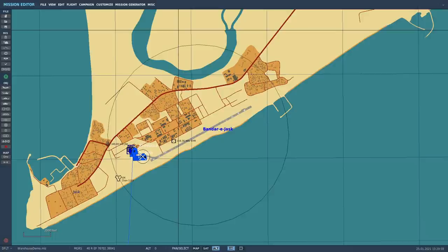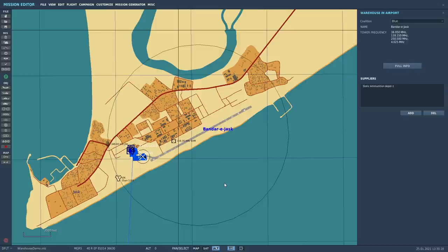Can you please explain what the resource manager system and warehousing in DCS is from a layman's point of view? The best example I can cite is we use the resource management system in the Iran campaign to limit stores and airframes at a particular base. So if you try to take an airframe from that base and it's not there, you can't. If you try to take a weapon that's run out, you can't. We also use it to monitor how many were taken, and at the end of the mission, myself and Obi will go through and look at each warehouse, see what the status is, record it down, and then reset that value for the next mission.